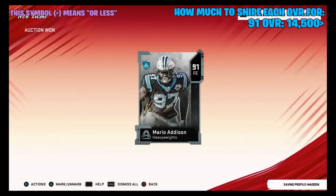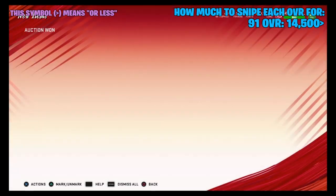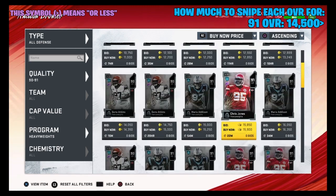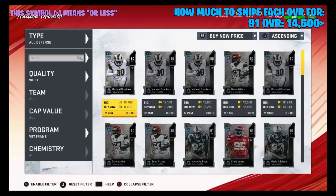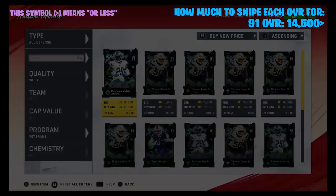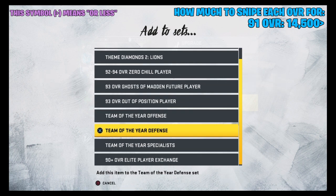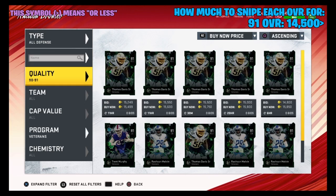If you guys are patient enough you can find these for around the price you want. It usually takes me about five to ten minutes to finish these sets. Make sure you get them as quickly as possible. Let's go to veterans — 12,000 coins, that's a big W! It's been on the auction house for 10 minutes and nobody bought it. We'll add up total coins spent at the end.